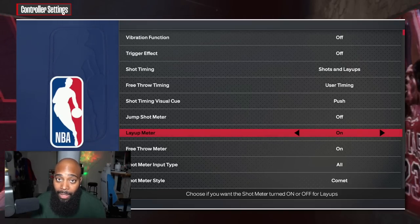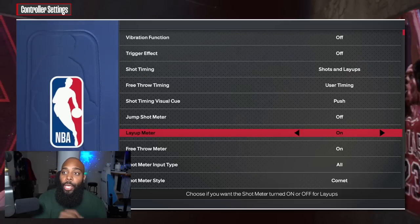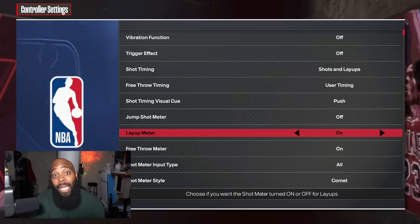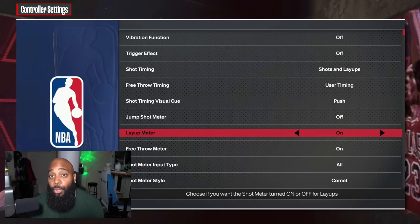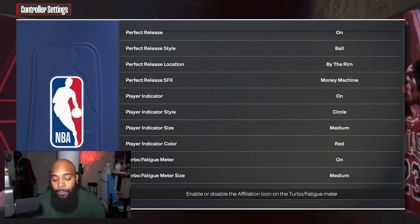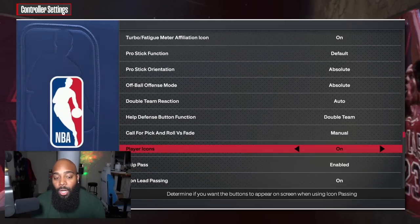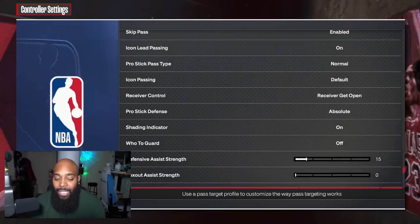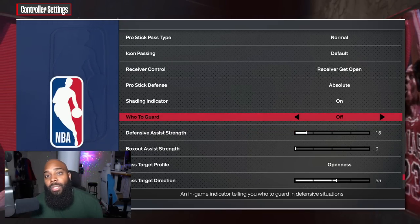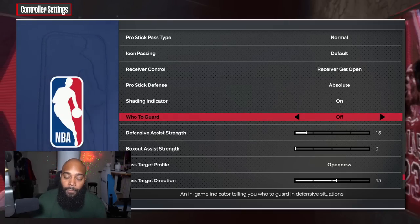Now let's talk about the layup meter — please try it. For dunkers, you already want to use the dunk meter, so you might as well keep the layup meter on to get timing benefits on both sides of finishing. If you have the layup meter on, you get a boost to your layup make percentage. If you want a big green window, keep that layup meter on.